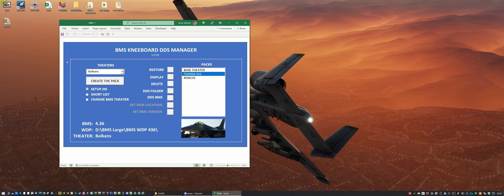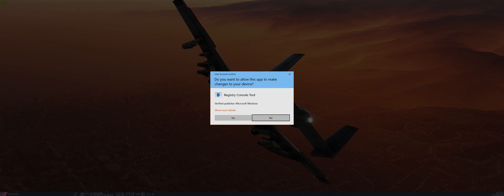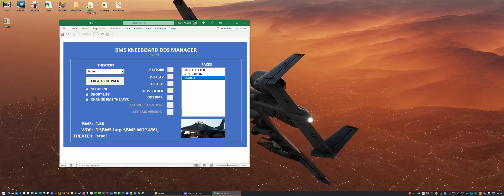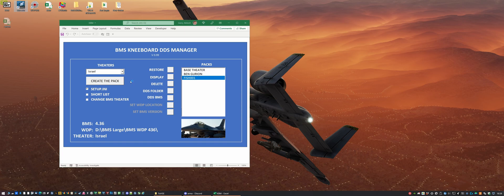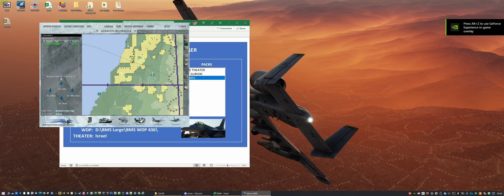Now we're going to come back and do Israel. We're going to click on Fish 001 from Israel, once again change the theater. So now we've loaded up Fish 001 and we're going to jump into the game. We can see it's Warhawk 2 out of Ben-Gurion.